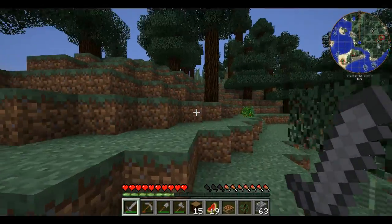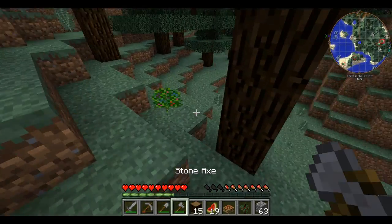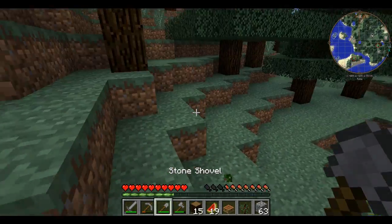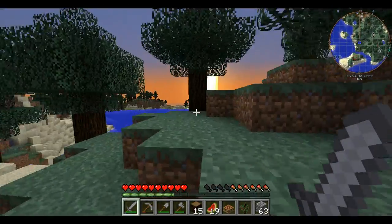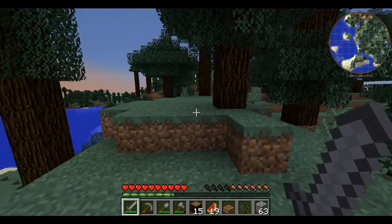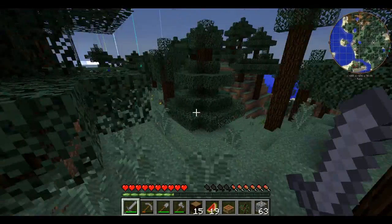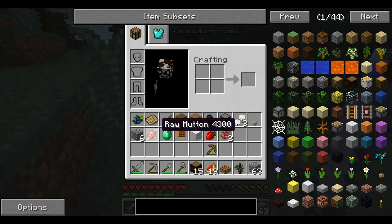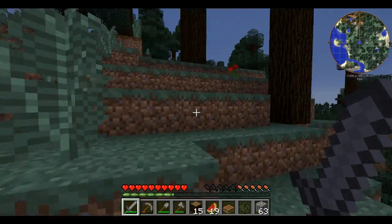I'm probably going to kill some sheep. Apparently with Pam's Harvest Craft mod installed, it makes it so that sheep drop raw mutton, because I believe that feature was added in 1.8 and we are in 1.7.10. And I got raw mutton from a sheep — I know, it's disgusting. Oh, that is so gross, it gives me the chills.